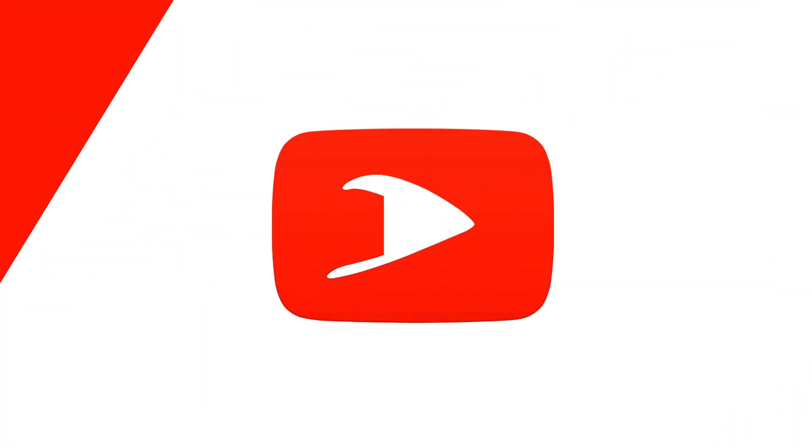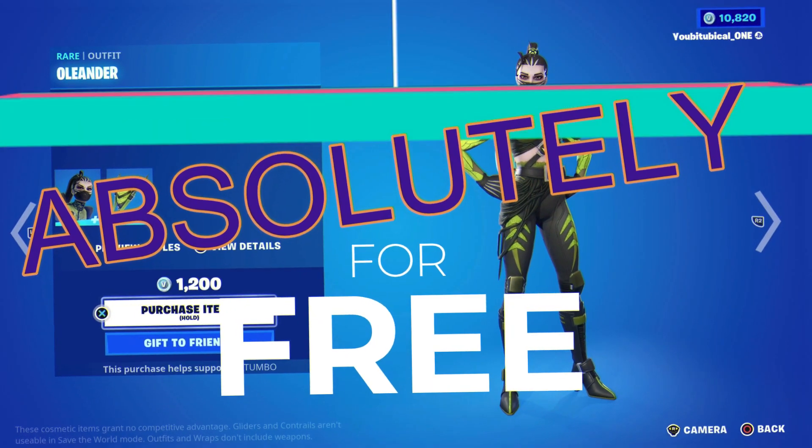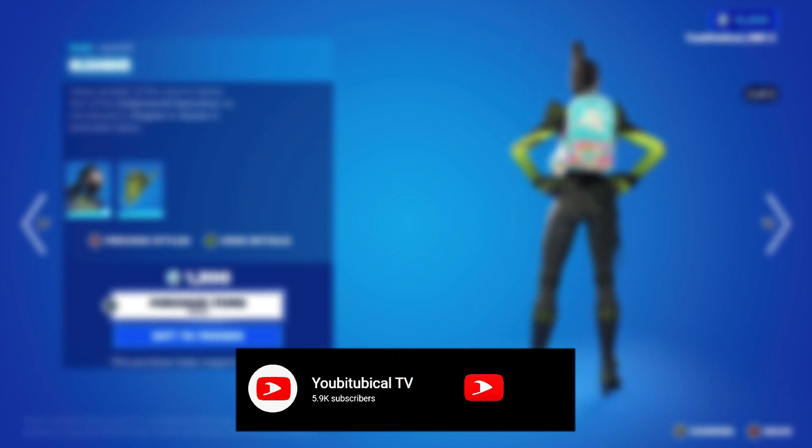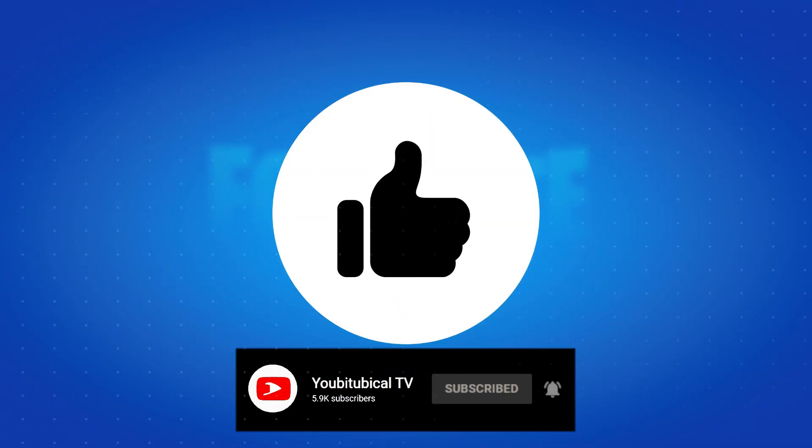What's up with Tombow, it's Captain and Tombow here. The Oleander skin is currently in the item shop right now, and you can get this absolutely for free. All you have to do is be a subscriber of this channel and have your notifications turned on. Please drop a like on this video to help me hit my sub goal, which is currently 25k subscribers.